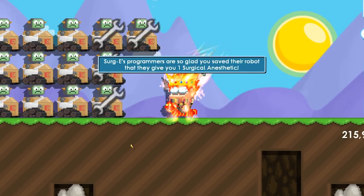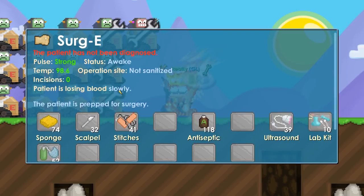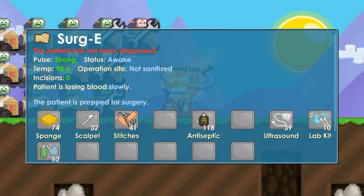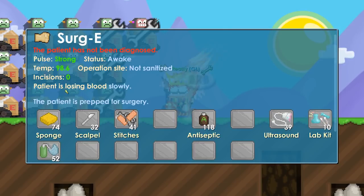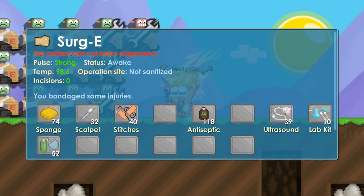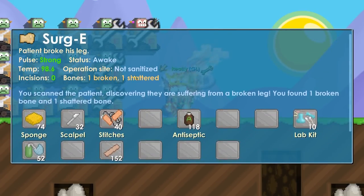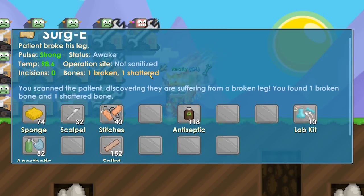Press 'fix it' and the surgery is done. In the next surgery, the patient is losing blood again — use the stitch first to stop the bleeding. Then use the ultrasound to diagnose him. I got a skill fail on the ultrasound so I just used it again. The patient has a broken leg — one broken bone and one shattered bone. That's very easy to fix.